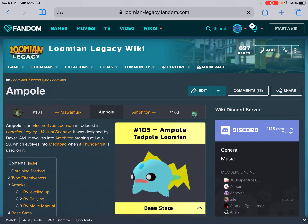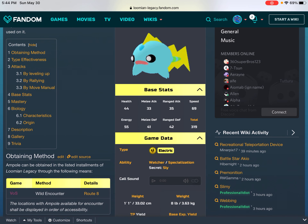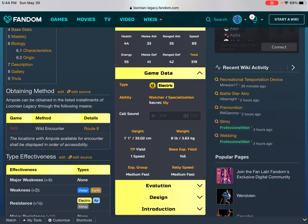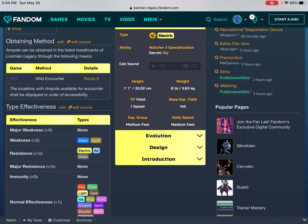Ampoule. Ampoule is an Electric type Lumian introduced in Lumian Legacy: Veils of Shadow. It was designed by Daxor AV. It evolves into Amphoton starting at level 20, which evolves into Metatode when a Thunder Fruit is used on it. Ampoule can be obtained in the listed installments of Lumia Legacy through the following means. VOS: wild encounter — Route 8. The locations with Ampoule available for encounter shall be displayed in order of accessibility.